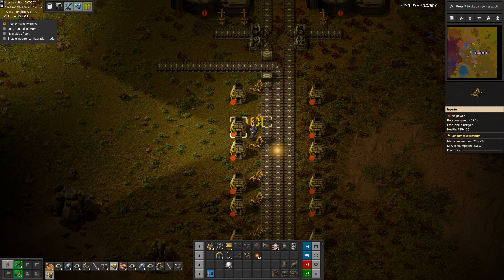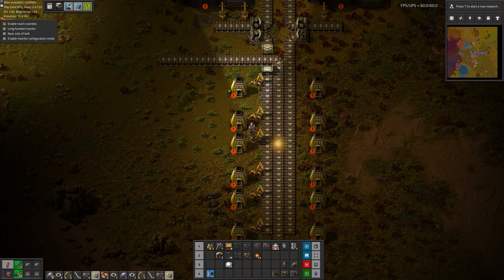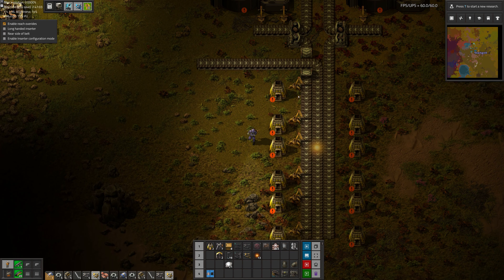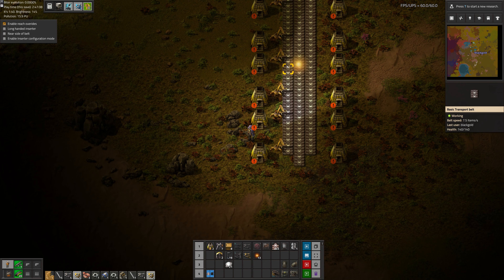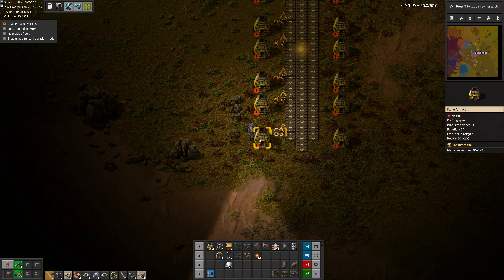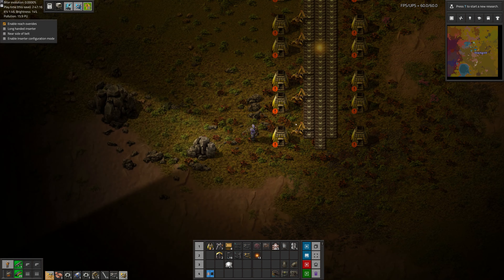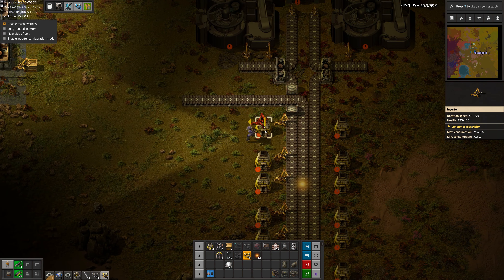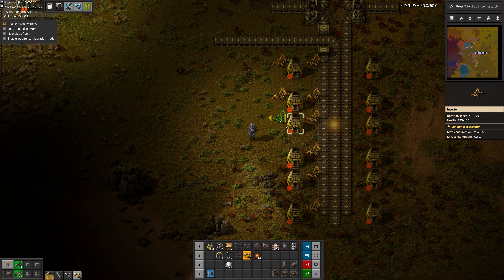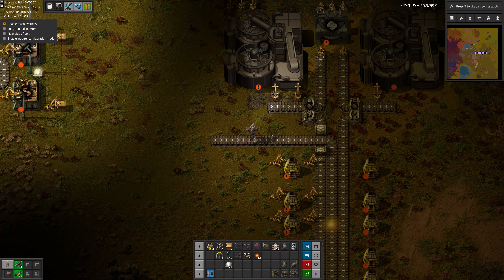So the ore will input on the top side, and it's just going to select whatever ore it first gets its hands on. For example, if this furnace is doing copper, it's going to keep picking up copper. And eventually it's going to get to the point where it's just iron that makes it down here. And then when it runs out of copper, it'll start picking up the iron. So they're going to process whatever they can get their greedy little inserters on.